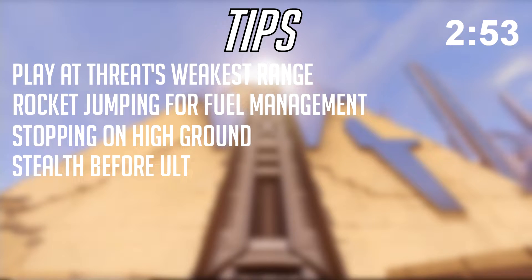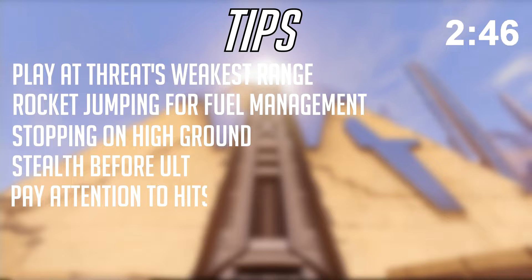Something else that a lot of bad Pharahs do is acting like Jump Jet is their saving grace. If you're going up against hitscan, using Jump Jet is going to get you focused and killed. You've got to have some kind of pillar, tower, or building to jiggle peek and duck behind if you're getting pressured by hitscan. Additionally, bad Pharahs put no attention on their hitscan counterparts, basically allowing perfect accuracy from them, causing you to die much quicker.